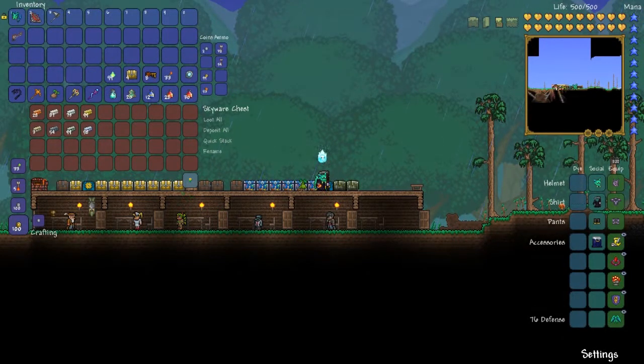Here we are after a bit of mining. I got all the ores and went to a different world to gather the other 4. Here is Copper and its equivalent Tin, Iron and its equivalent Lead, Silver and its equivalent Tungsten, and Gold with its equivalent Platinum.